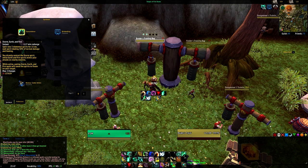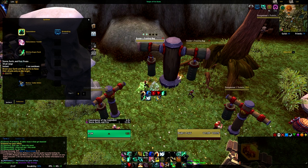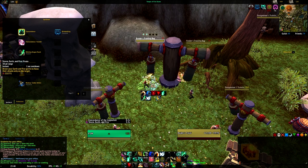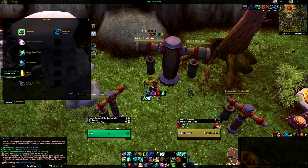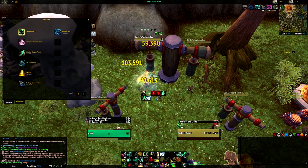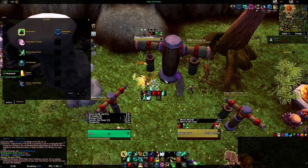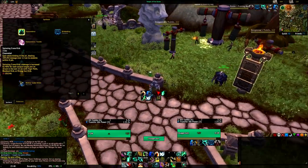We also get a wonderful DPS cooldown called Storm, Earth, and Fire, where we split into three elements. It used to be completely within our control — I do kind of pine for those days, as I'm sure many Windwalkers do. Storm, Earth, and Fire creates copies of ourselves which duplicate our abilities. You can see how they all duplicate — it looks awesome. Everything we do is going to be duplicated and they'll find other targets to attack. Very awesome ability. We also have a spell we'll talk about later called Spinning Crane Kick — those are your basic DPS spells.